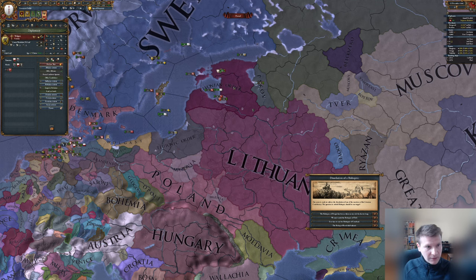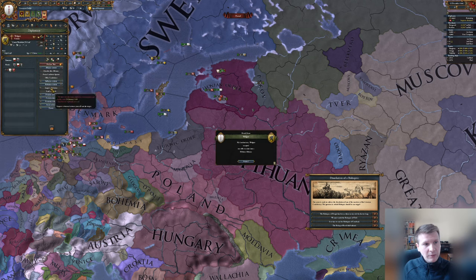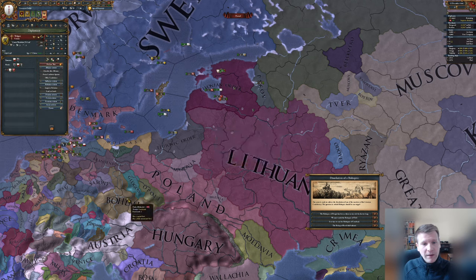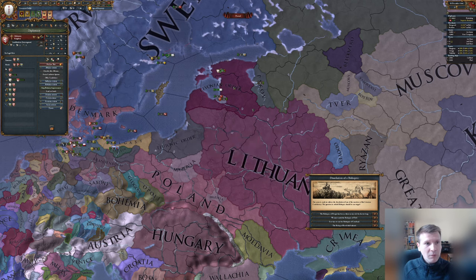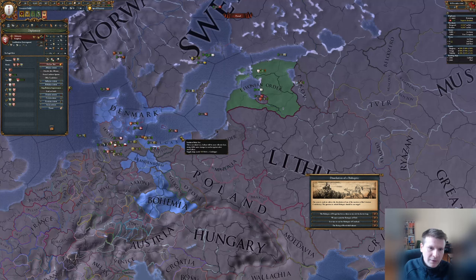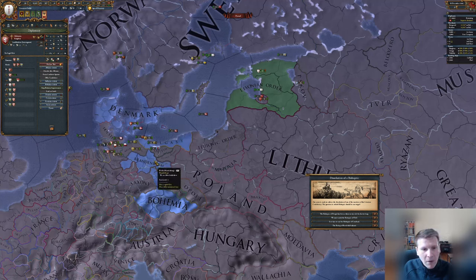The Teutons normally ally Mecklenburg, Stettin, Volgast, or one of them. So we need to look out for another ally willing to help against the Teutons. Volgast is a good option — so we ally them too. And as soon as we are able to, we ally the Bohemians. Brandenburg wants to ally us too. Now looking at the alliance network we have Denmark, Volgast, Brandenburg, and Bohemia.